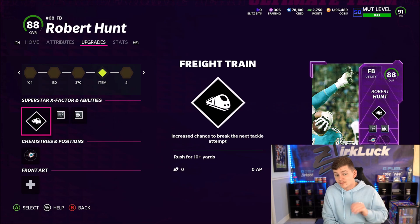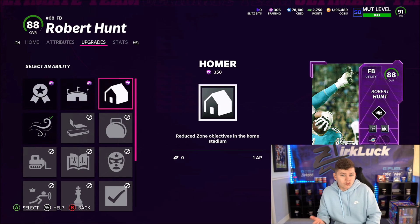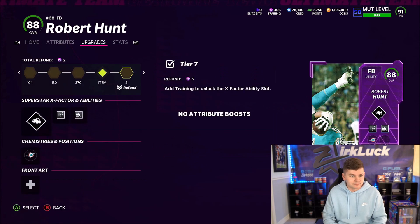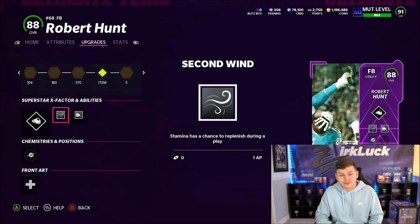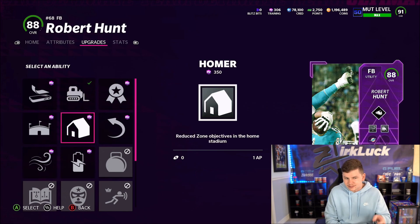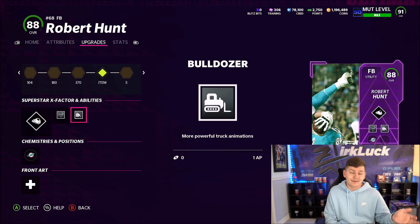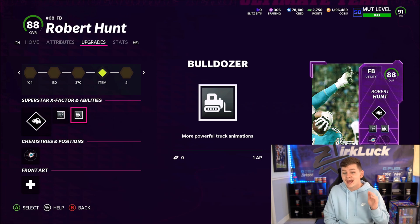He is going to get the ball 20 times, so we are going to be running Freight Train on him. As for his ability slots, because he's a fullback he doesn't have the greatest options. In Tier 1 the only thing good is Second Wind, and that's not even that great — but his stamina is 87, so hopefully Second Wind will help him recover mid-play. If he runs out of stamina in the open field, he's getting caught. In Tier 2 we are going with Bulldozer. I have three timeouts and I'll try to use those every half. Let's get into the gameplay and run some dudes over.